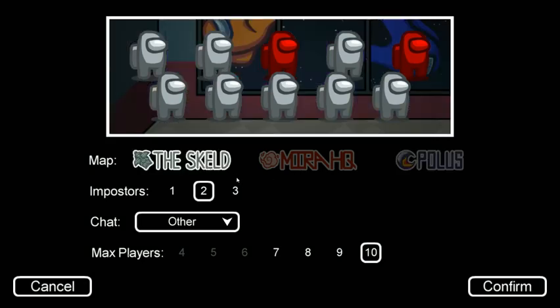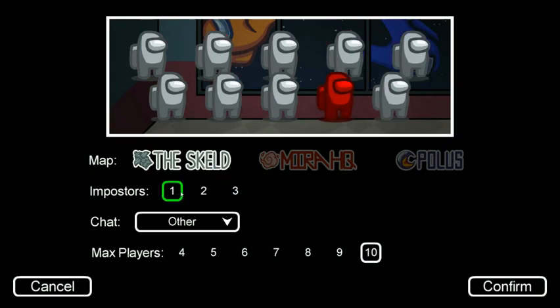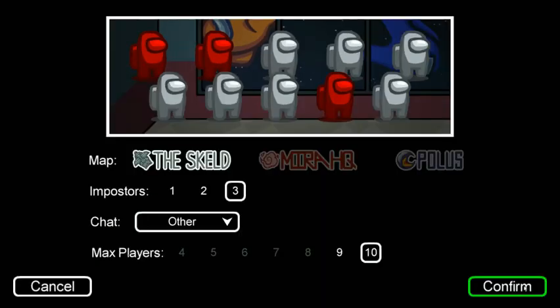You'll see that randomly the Among Us characters will go around — click on it. You need the right Among Us character to be on the very first one. So let's just see if we can get it here. So right there — once you see the right Among Us character on the very first one, which is you, you press confirm.